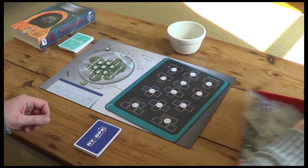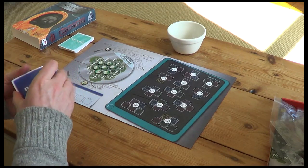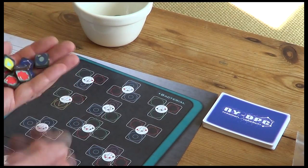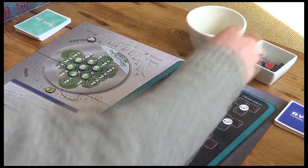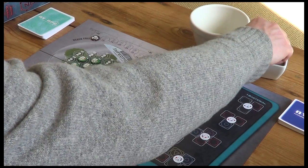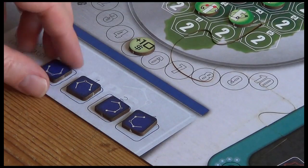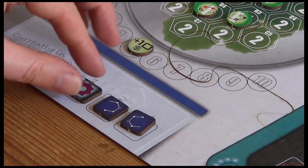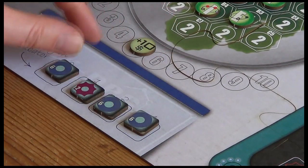We've got two decks of cards: the status report cards, which are shuffled - these drive the game along like event cards if you're used to solitaire games - and then the personnel and equipment cards. Next, we take all our protein tiles (the square ones) and place them in another cup as our protein pool. We start by drawing four to fill up the zero, one, two, and three spaces of the incubator.